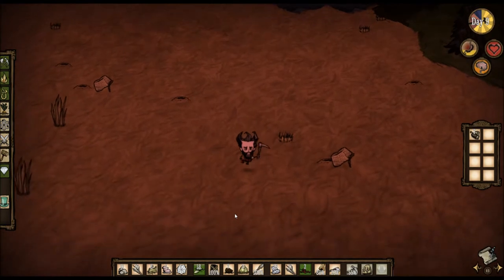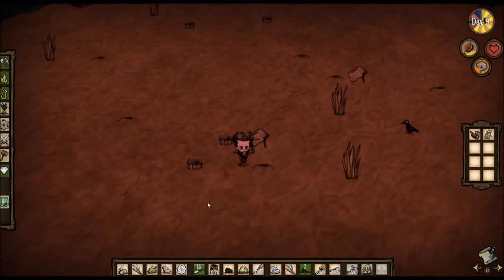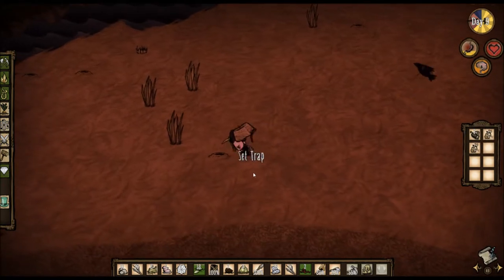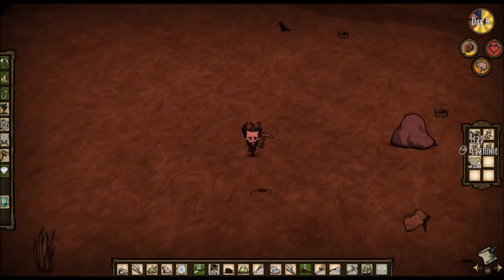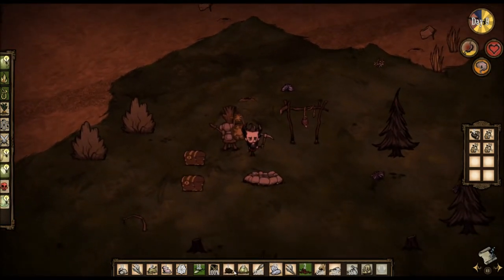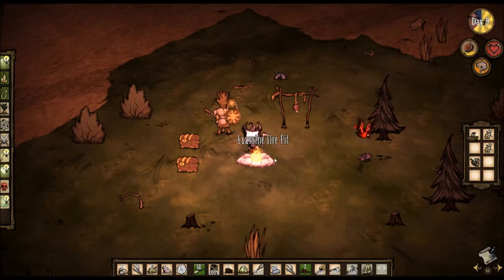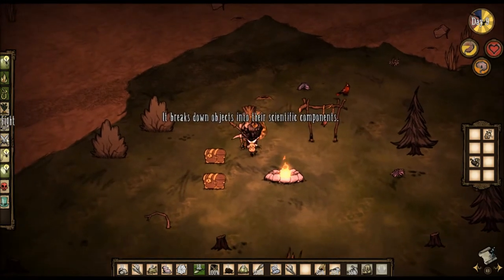There's my camp right there. We've got a little bit of time left. I think you can keep bunnies indefinitely in chests. All right, let's light the fire. Where's my wood? Right here. All right, I think we're good. Let's see what science we can do — we can refine.